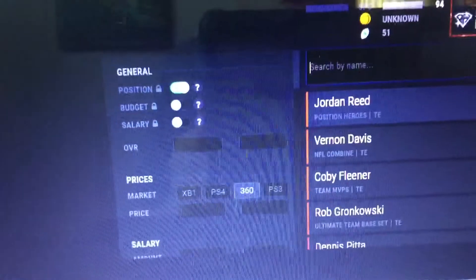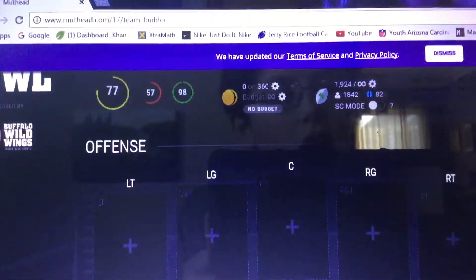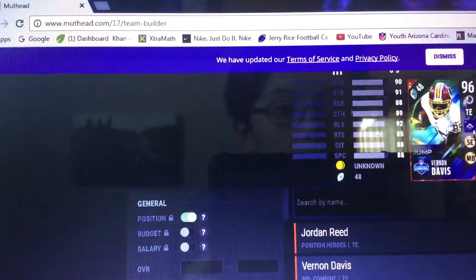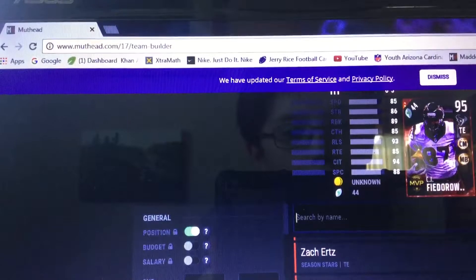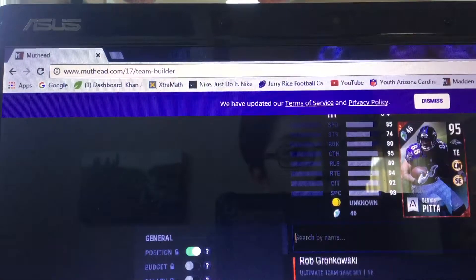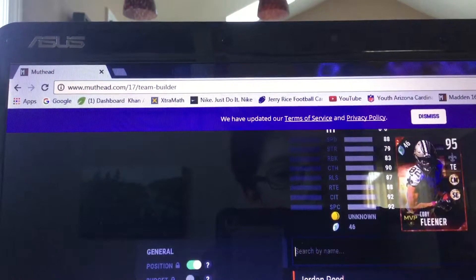I forgot about tight ends, so we're going to actually hit Jordan Reed and then the combine Vernon Davis. Then next Rob Gronkowski.